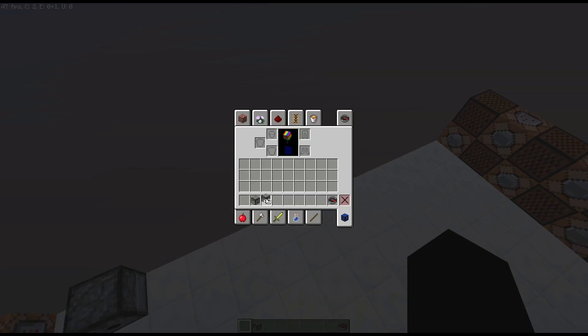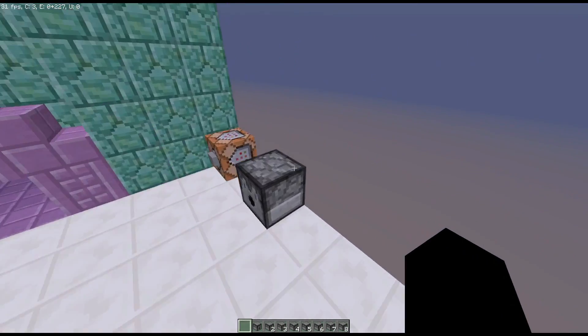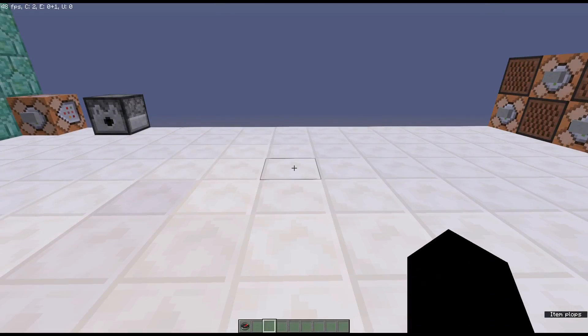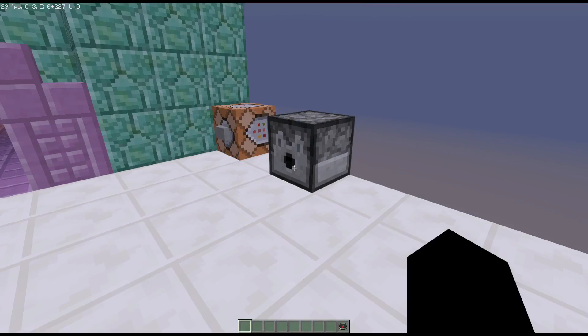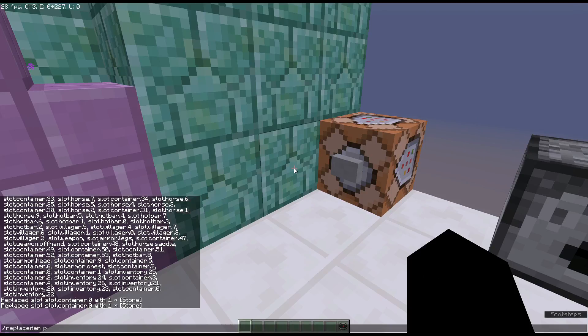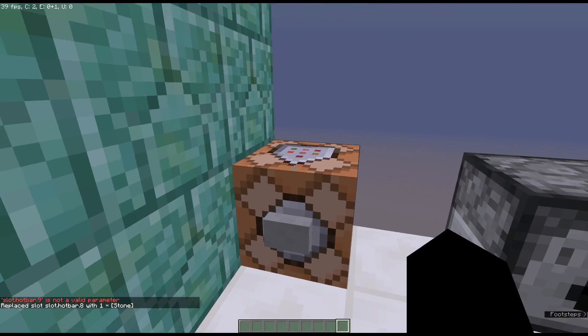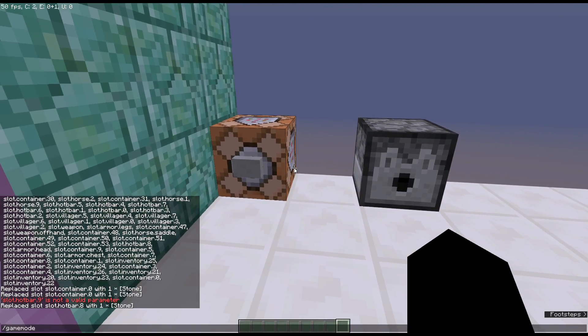An important thing to know about Minecraft is that zero is basically your first slot. The way this works is zero, one, two, three, four, five, six, seven, eight - because in coding and programming it starts at zero. This matters if you're using replace item a lot and replacing things in a very specific slot. For example, slot.hotbar.nine is not valid - you have to use slot.hotbar.eight for the last hotbar slot, because there are nine hotbar slots total.